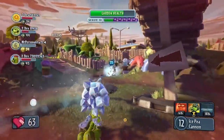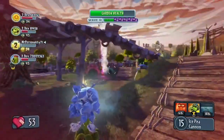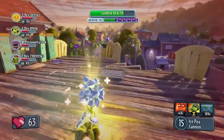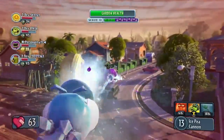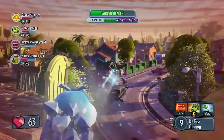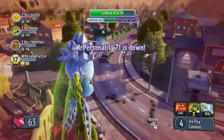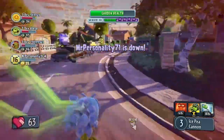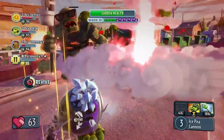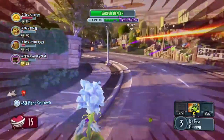Jumping back to the Peashooter now, picking off some Zombies with the help of an Ice Shroom and a Fume Shroom. The Peashooter heads up to the Treehouse to get a better view of his teammates battling the Giga Gargantuar. The Giga Gargantuar just smashed the Chomper, so the Peashooter uses his Hyper Speed ability to get to the Chomper quickly and revive it — and he just barely gets out of there.